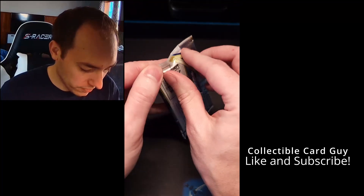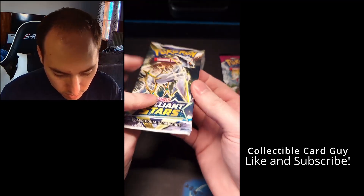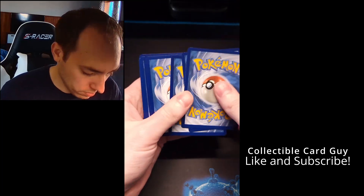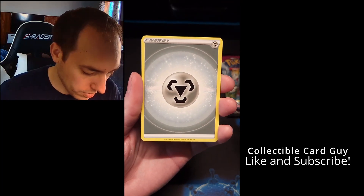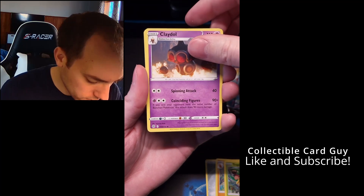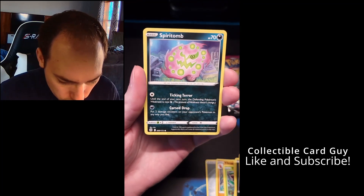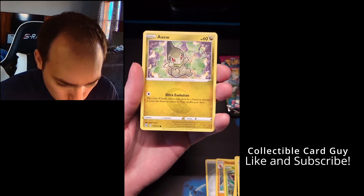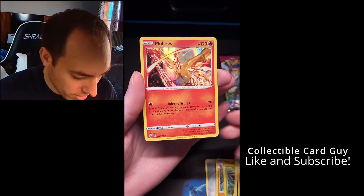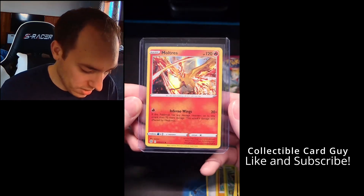Let's open up the Brilliant Stars pack first. Code card, one, two, three, four. We start off with Energy, then Vibrava, Tropius, Claydol, Turtwig, Sneasel, Klink, Spiritomb, and Axew. Then we have a Reverse Holo Vibrava, and a nice Holo Moltres! That's a nice pull there — we'll definitely sleeve that up. Not bad for a first pack pull.